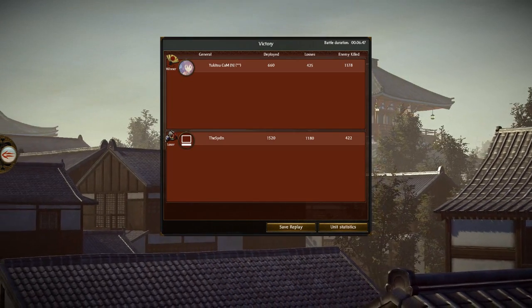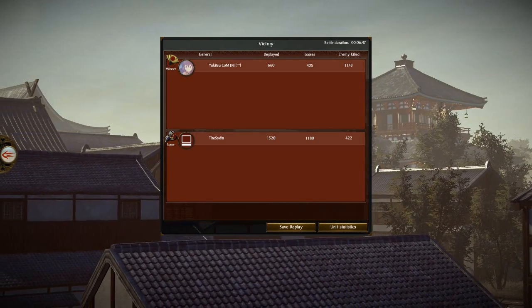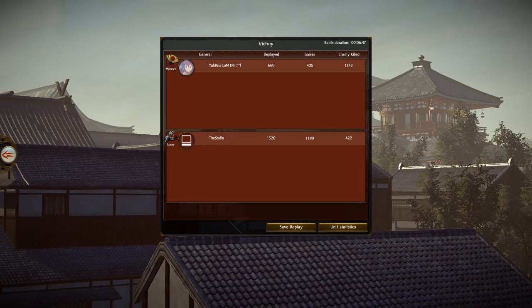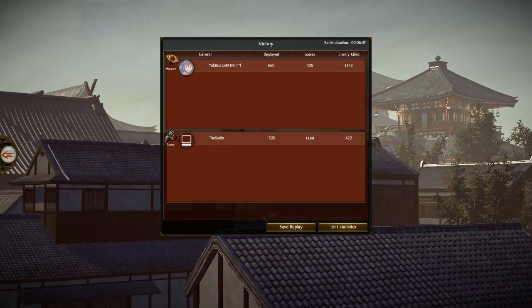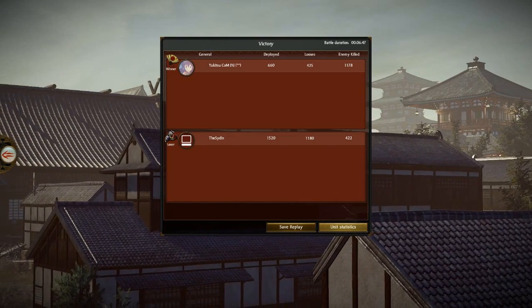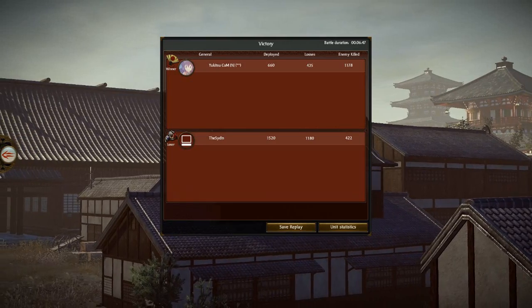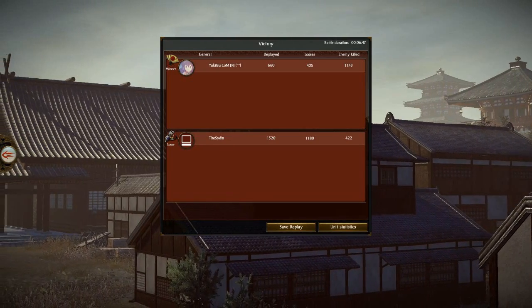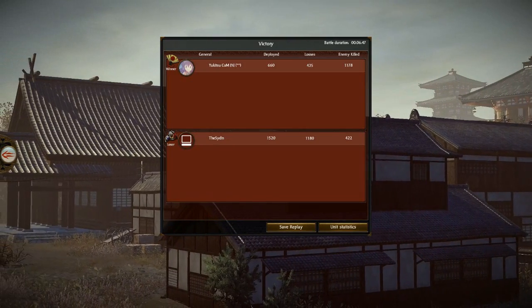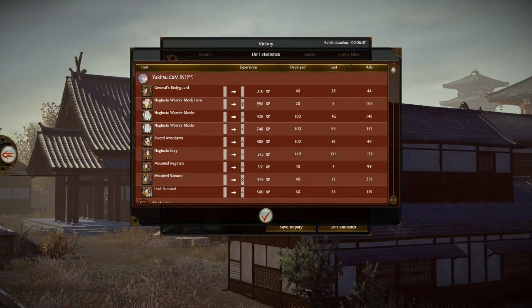That means I could either skirmish him as long as I wanted to, or he'd have to charge me on ground of my choosing — that horrible uphill charge he ended up having to do. That's one of those things you should look out for: when do you capture the shrines versus when do you let your opponent take them? My opponent had almost three times as many troops as I did, which is pretty appalling. By the end of the match, I had just about as many men in losses as he had men left, but because I had such high quality troops remaining, I still won the victory.